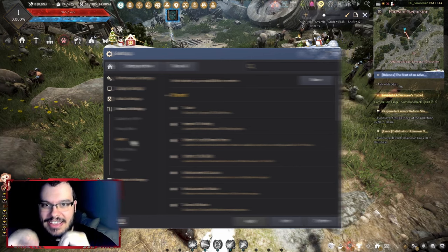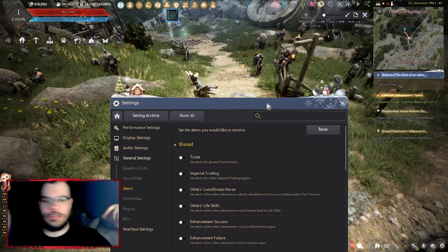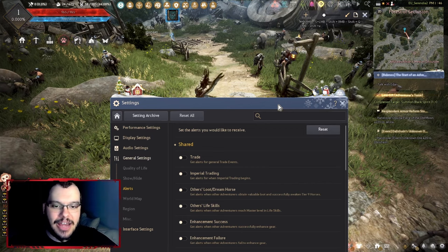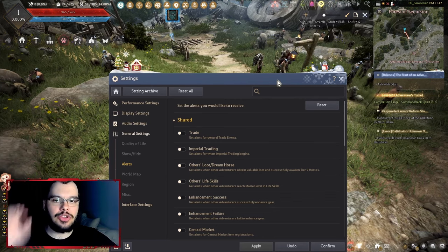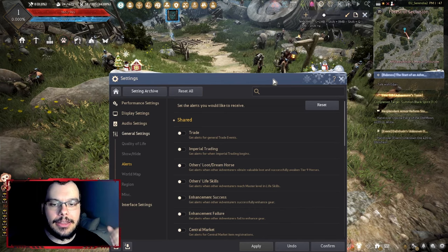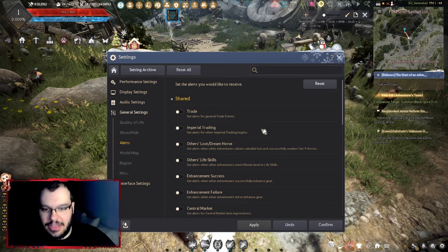This is probably the most important setting: as you get into the game you'll notice a lot of spam in the middle of the screen — user got this item, user upgraded that. You don't want to see that. Under the shared notifications section, I literally have everything unchecked because none of it is useful information for you.